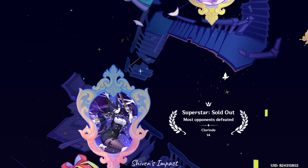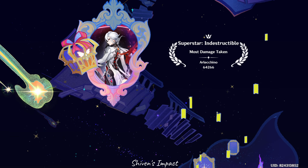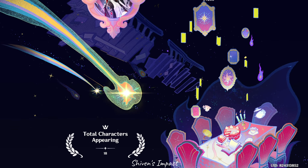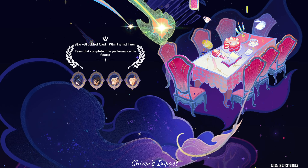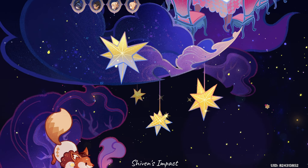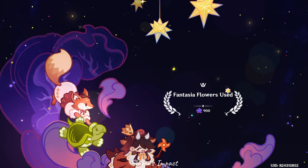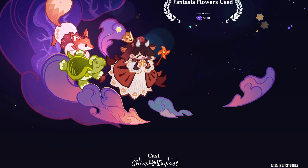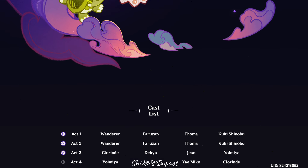In my first run, the highest damage dealer was Raiden Shogun, but Yae Miko had the most kills. Arlecchino was indestructible there as well. The same roster was used — and it was a shocker because in the last one, I had a Wanderer team comp with the fastest clear time. Also, if you have friends with higher constellations, just go use them. It's eight battles total — one character can do two. It just works.